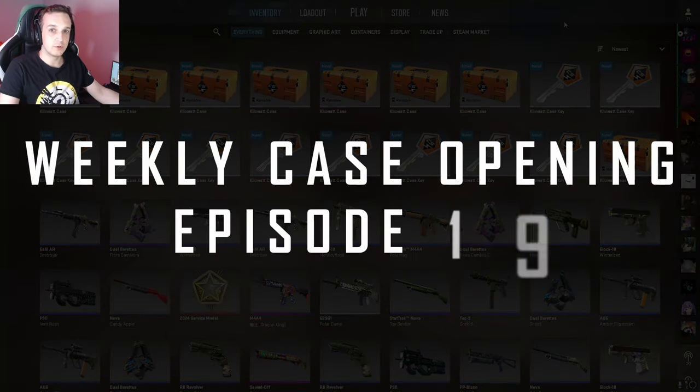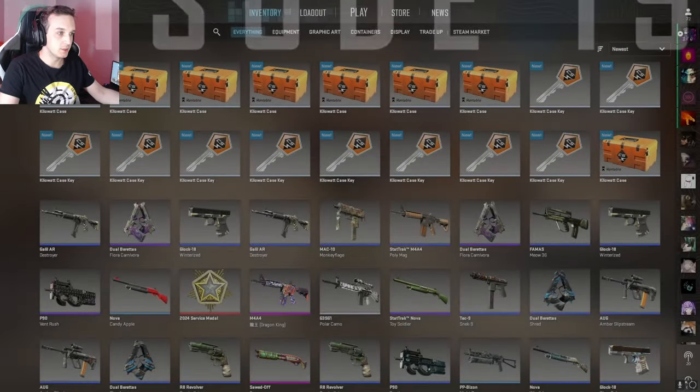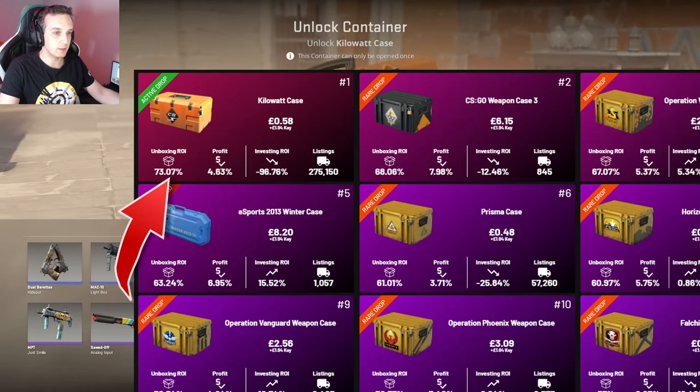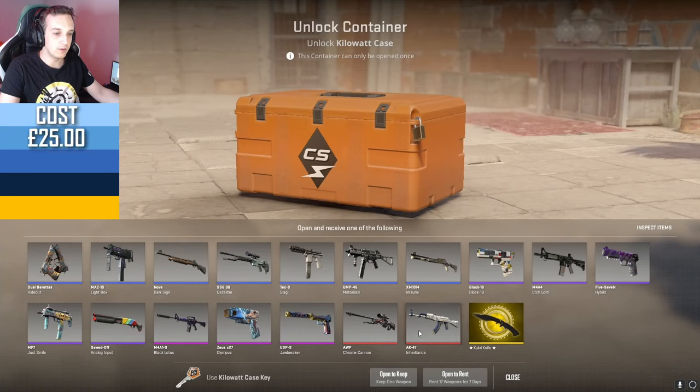Hello and welcome to episode 195 of the weekly case opening series. This week we're going to open some Kilowatt cases — they are currently still the highest ROI case I think you can open. It doesn't surprise me really; the Op Chrome Cannon AK-47 Inheritance and they're both amazing skins, got the Fade Kukri.